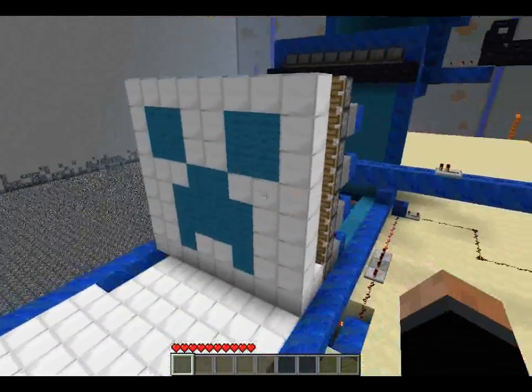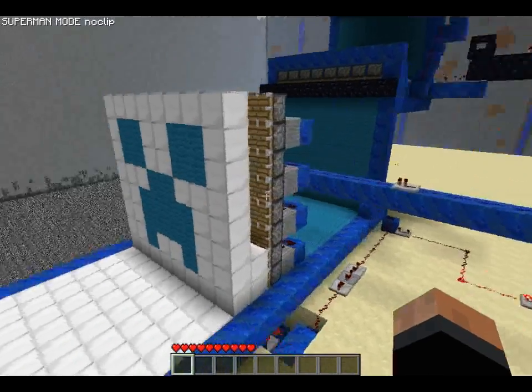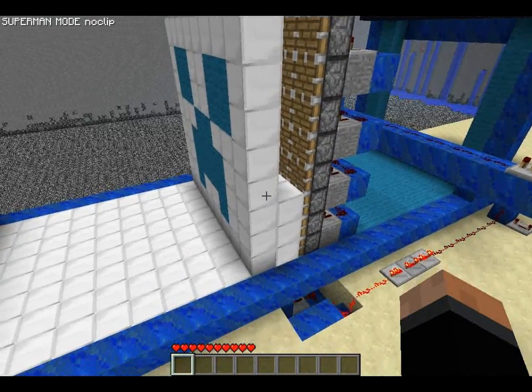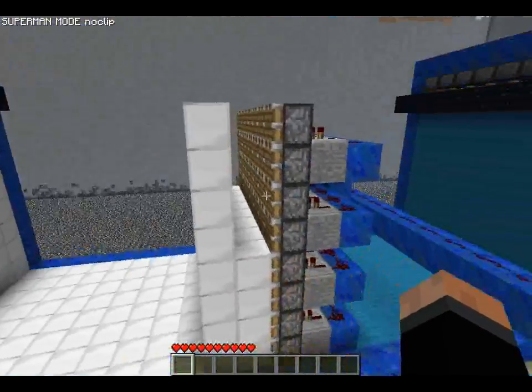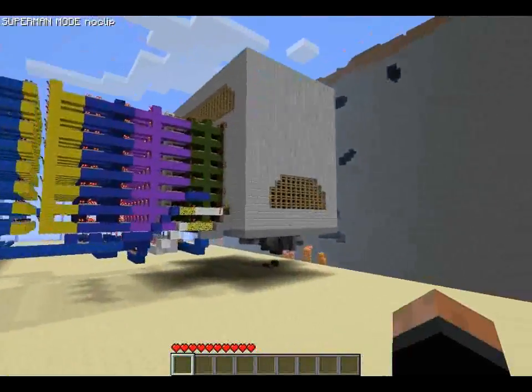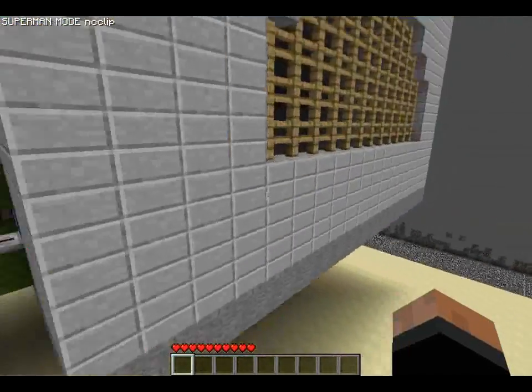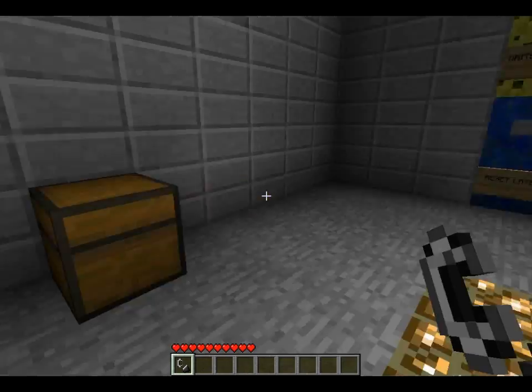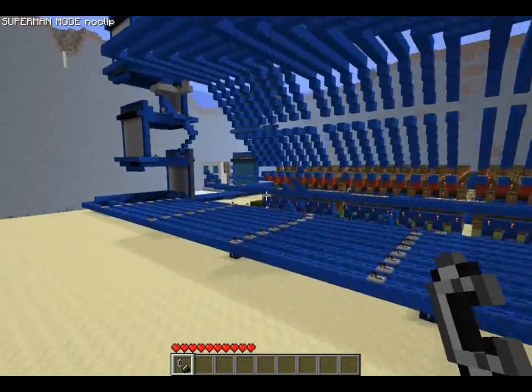That button also starts it. So here we go, printing the next layer. I'm going to print these two layers. Actually, I want to grab a flint and steel so I can burn it off. There's this chest here — it contains flint and steel.